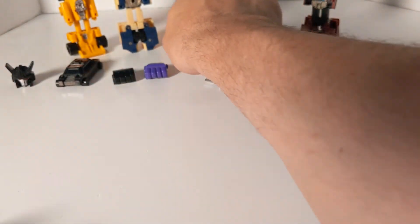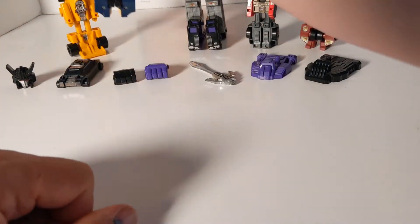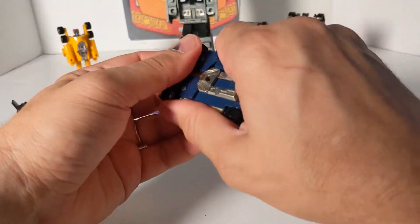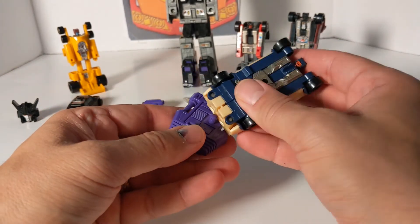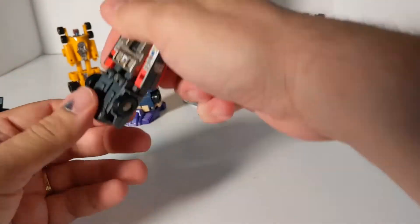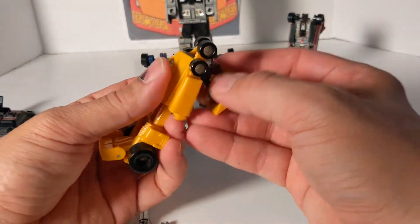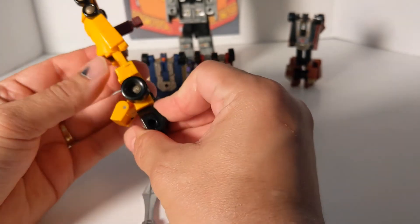Now back to Menasor. The only piece I don't have is the little crotch plate. To form Menasor, you take Breakdown and Wild Rider and put them in car mode as the two legs — lining up the slots and ports. These figures are very, very old. Those are the two legs. Then the two arms: you take the port and pull it down, and there's a port there for each arm — Dragstrip and Dead End.